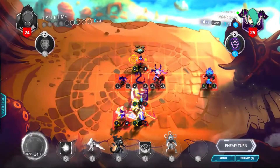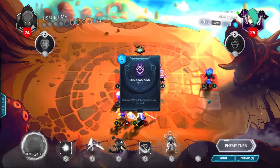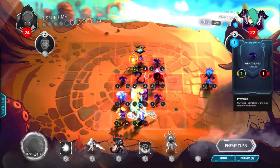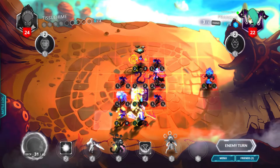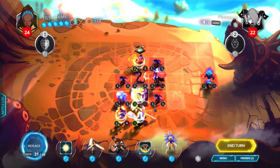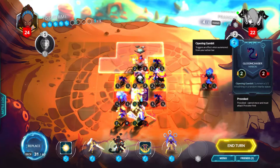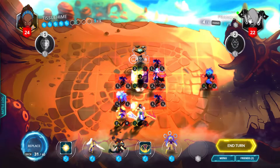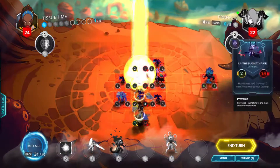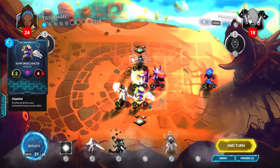Gloom Chaser is played. Sunforged Lancer is dispelled — that's fine. We can clear most of the board with Blistering Scorn, or we can do a Holy Immolation on the Silverguard Knight. Shadow Watcher didn't move, so that's totally fine. We'll attack the Gloom Chaser, move up, and do Holy Immolation to do 4 damage all around and clear the board. Move back to get the Zeal bonus and attack for 2.